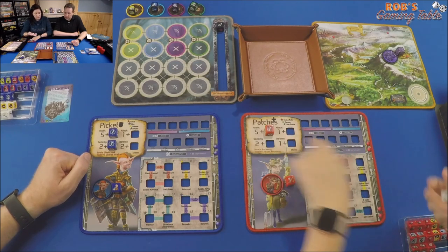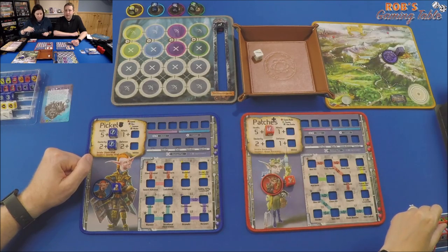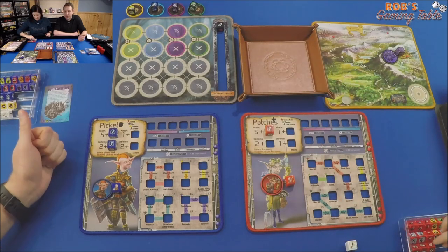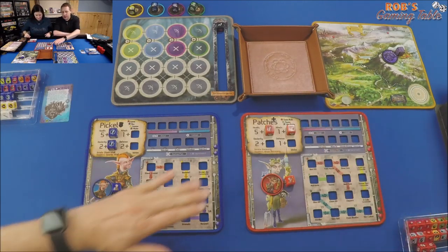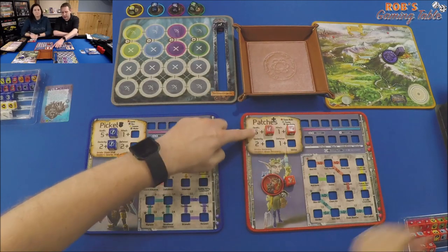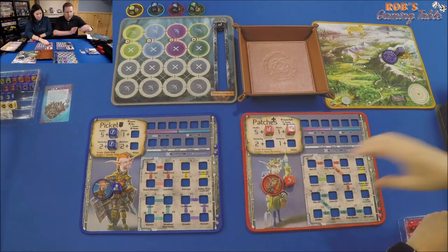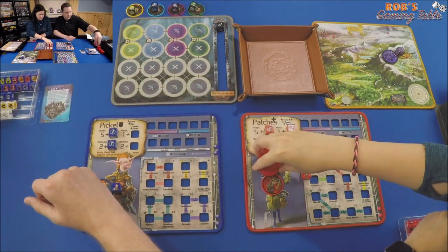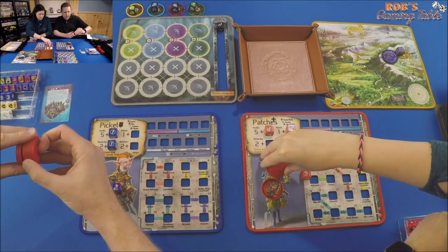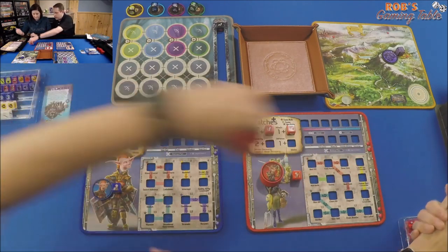Mel rolls one attack die to test for it — as long as it's not a bone, she passes. If it was a bone, she'd have to spend the training point in another category like defense, health, dexterity, or a skill die. She passed. So we grab our health — six for each of us.